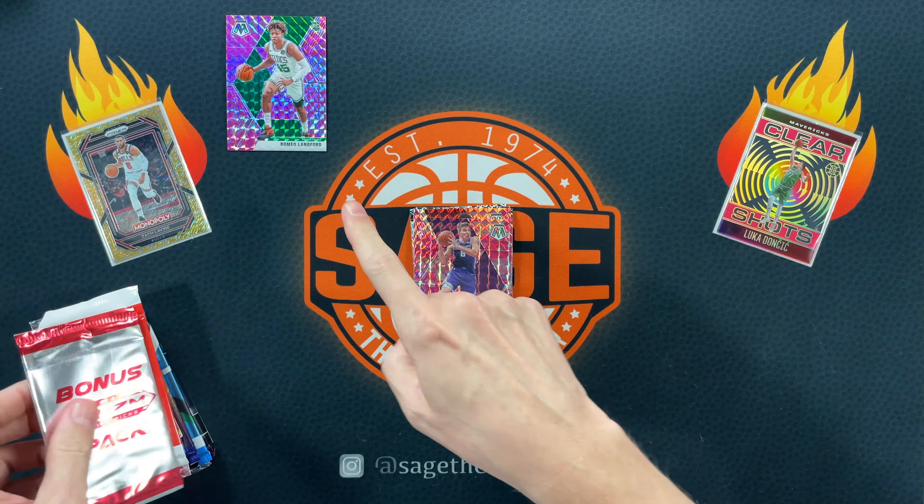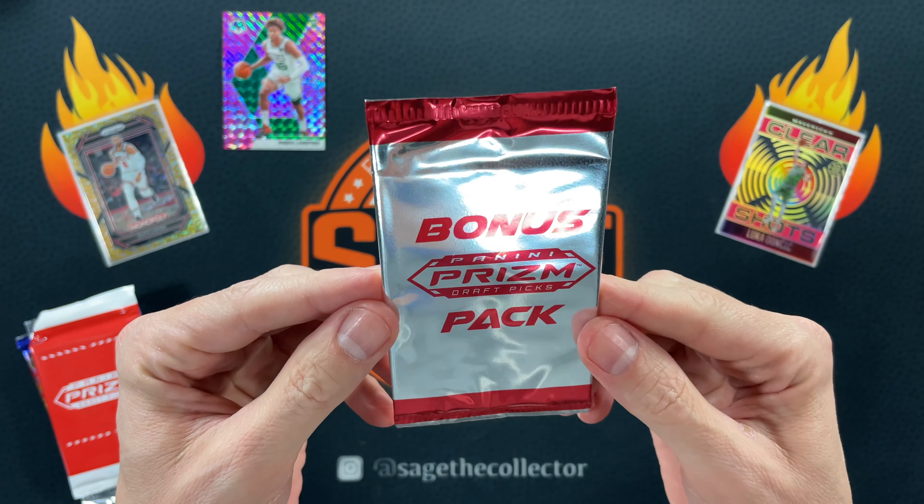Got the Mosaic pink camos — Bogdan, Cam Sexton, and Romeo Lankford. It's a rookie color, so we'll put it up top and hopefully it gets covered up by something cooler.